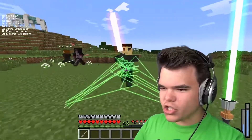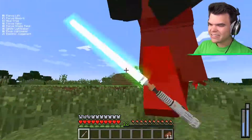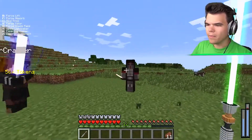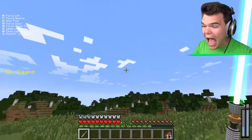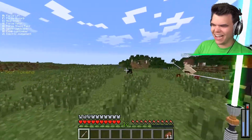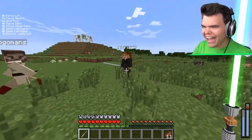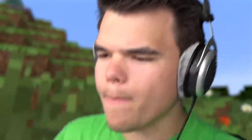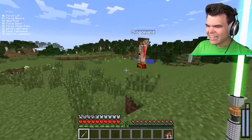They unleash their special abilities in the fight. One player uses Electric Judgment, which creates a green electricity spark around them that kills nearby enemies. Another gains the High Ground ability, which damages anything below them - it kills a pig in the distance. They combine Force Lift and Force Push together, launching enemies high into the air, and one player uses Force Choke on enemies.